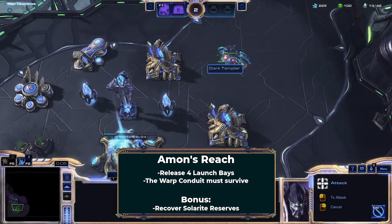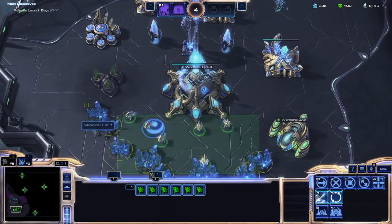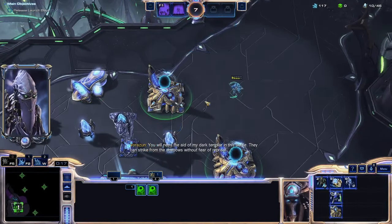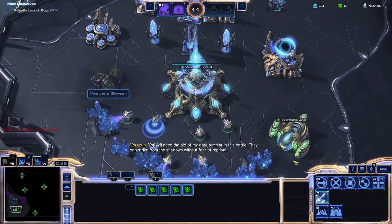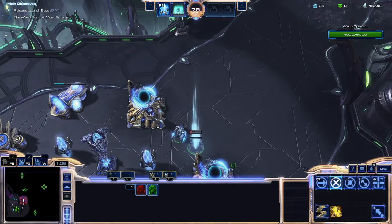I held off going to Shakuras for as long as I could. Without the right options available, Amon's Reach is a frightening mission. Normally it's pretty simple — the ground is littered with a powerful army of Zerg units, but the enemy detectors are fairly limited. This is conveniently the mission where you get to unlock the Dark Templar. Instead, I'm going to have to clear my way through the old-fashioned way.